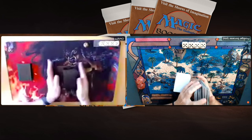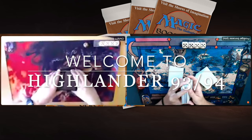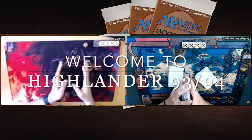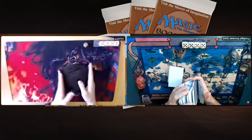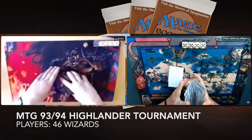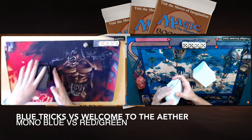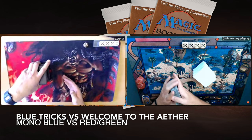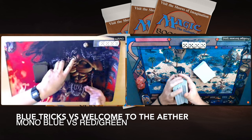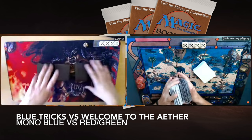Today we are back at the Highlander 93-94 online tournament. This is match number 3 that I'm playing in the group stages with my red and green Tuknir deck. I'm taking on Mono Blue with artifacts, a build by Chris. If you've missed any of the other matches, check out the playlist — the info card is popping up right now, so click there to find all the matches from this tournament.